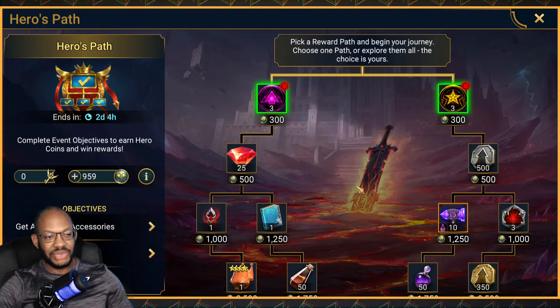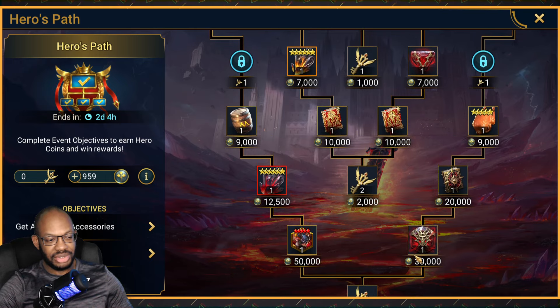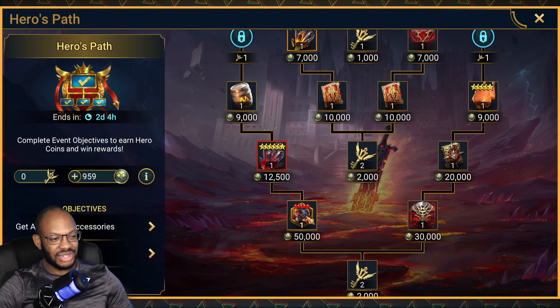In case you're genuinely interested in what you could get if you decide to pursue this, you could get your hands on a couple of legendary tomes, a mythical tome, an eternal soul stone, and maybe the crown jewel — a five-star soul for the previous fusion character, the Half Spawn.